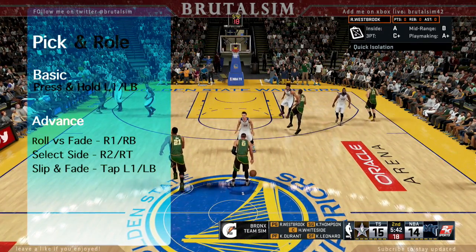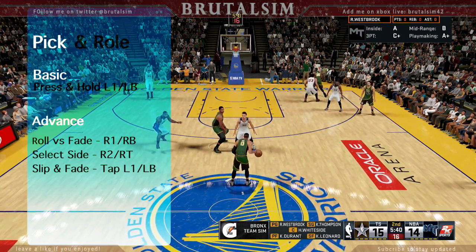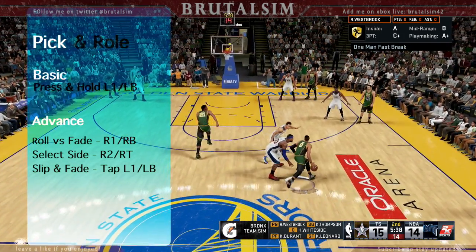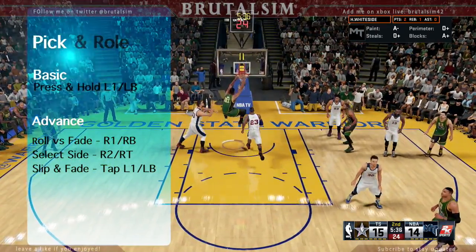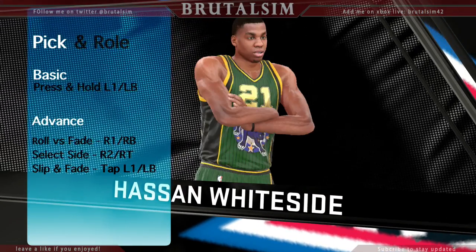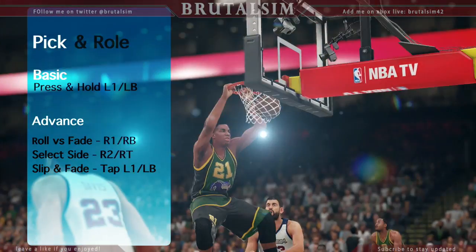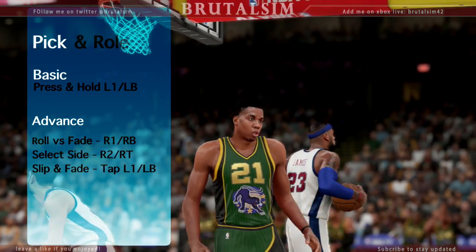Let's start with the control configuration. You gotta press and hold L1 to call for the pick and roll. While holding L1, to roll or fade you gotta tap R1; to select size you gotta tap R2; or to slip or fade before the pick hits, you gotta tap L1 again. Very simple controls - I'm not getting too complicated in this tutorial, making it as simple as possible.